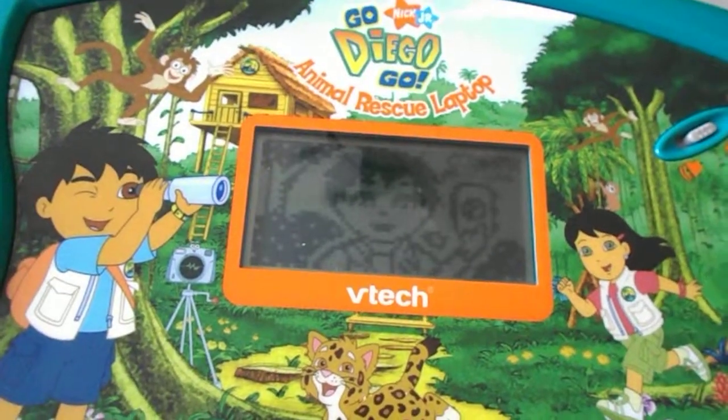Select an animal in my field journal. Use the cursor button to select. Press the enter key to confirm.